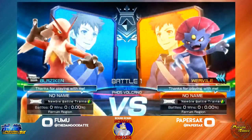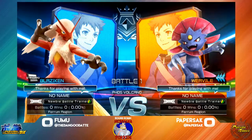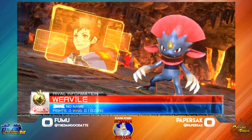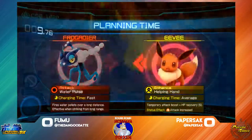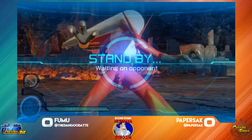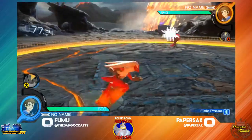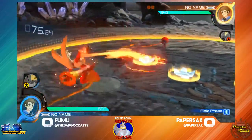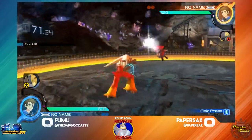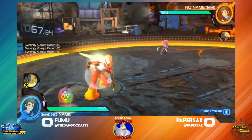Alright, getting into it here. Looks like Paper is going to pull out that Weavile, and Fumu with his old reliable Blaziken, ready to kick the snot out of this little gremlin. Already starting out here with Paper just throwing out some traps, trying to get a little zoning going on — Fumu slowly packing her back into a corner.